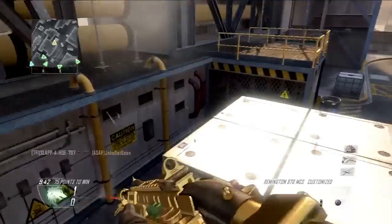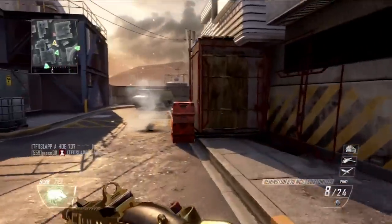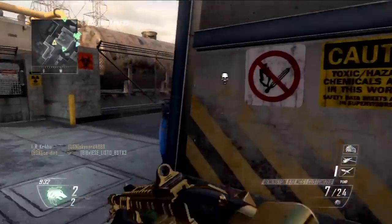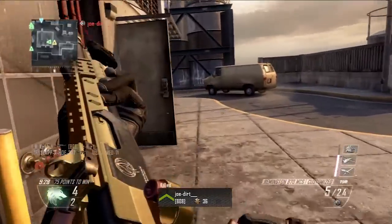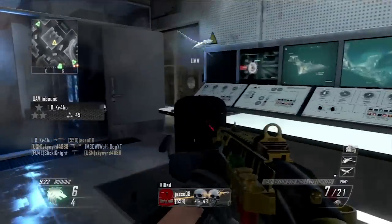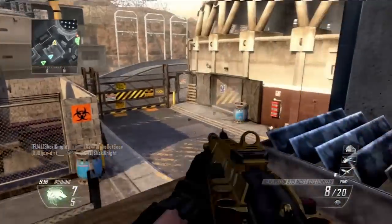I want to ask you guys — did you get a golden gun already in Black Ops 2, and if you did, what is it? Tell me in the comment section below. This is kind of an interesting way of unlocking the golden camo. One of the requirements for the gold 870 shotgun was to get 50 kills with the 870 without any perks at all, so I had to do that.